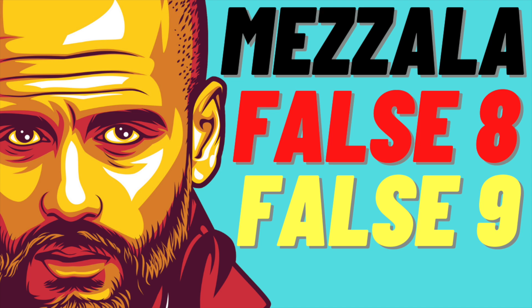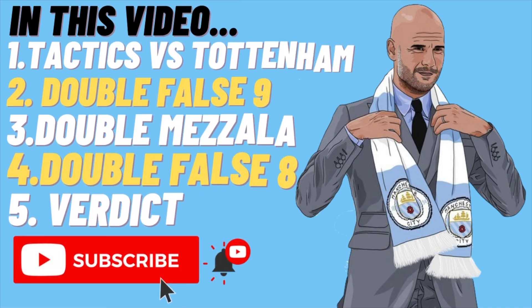How Pep Guardiola can get the best out of Jack Grealish and Kevin De Bruyne. A double Moxala would allow De Bruyne and Grealish to interchange in the left-sided channel, creating one of the most creative left-sided attacks in Europe. However, using both players as false eights could also get the best out of both players. But what is a Moxala, what is a false eight, and have I been playing too much Football Manager?